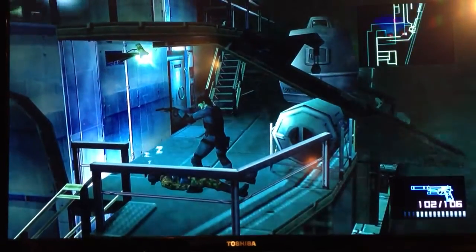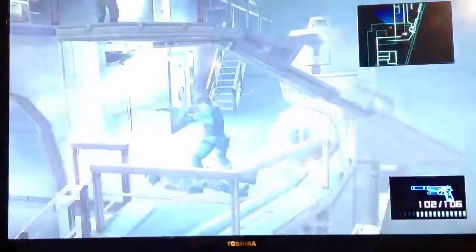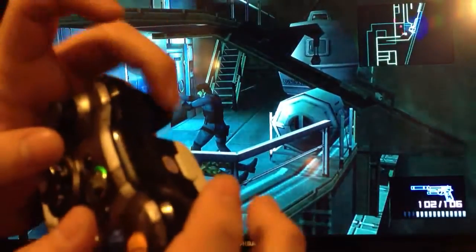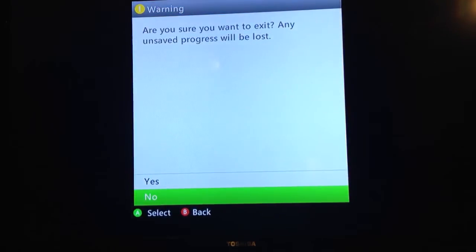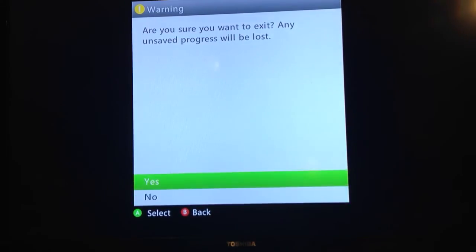You need to do the old PlayStation method which is of course holding down every single button. You get a prompt on the screen: 'Are you sure you want to exit? Any unsaved progress will be lost.' Tap yes. The game will stop and you will go back to the menu.